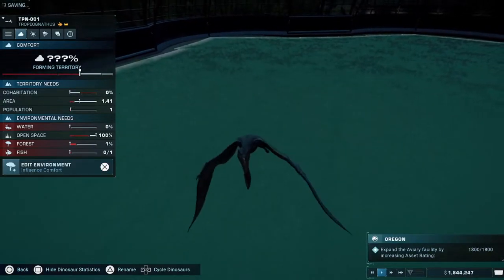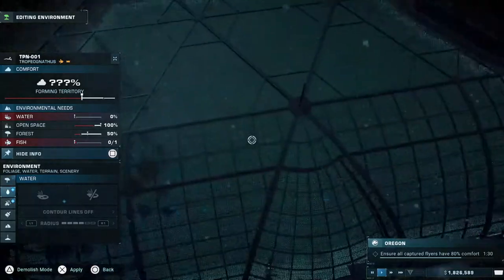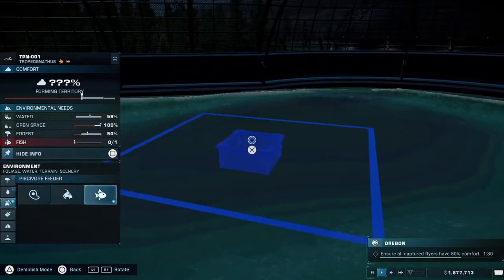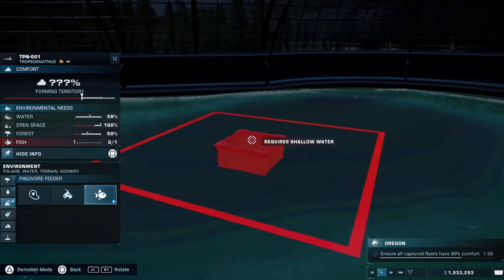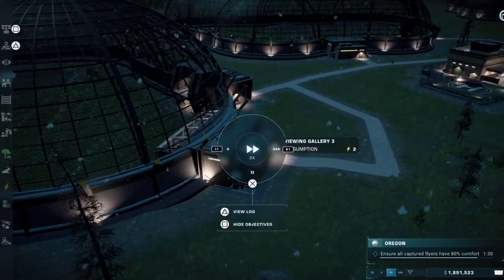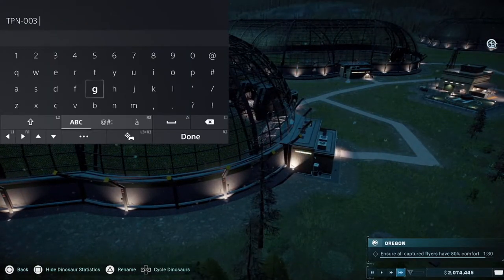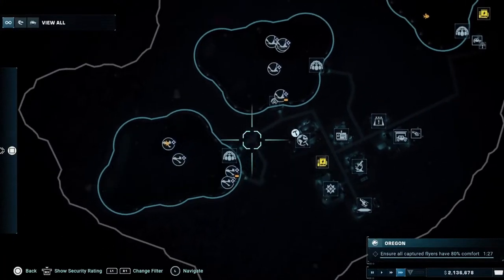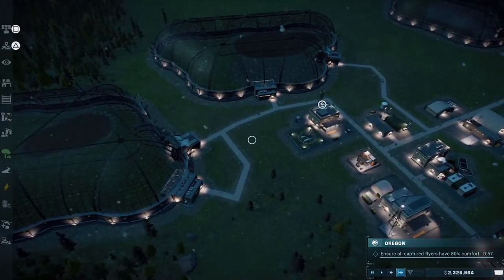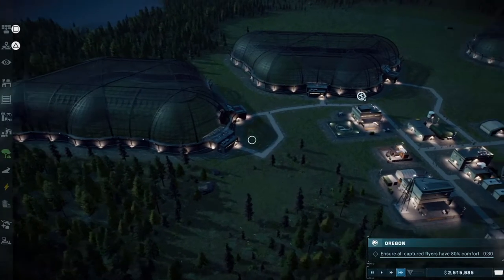Open space 100%. You're missing forest, water, and fish. We can drop forest there — forest done immediately. And then water, drop that right there. And we'll put the fish feeder like that. There we go, that's their comfort sorted. All their comforts at 100%. Time is going down now, folks — yeah, it is going down. We have 20 seconds left.